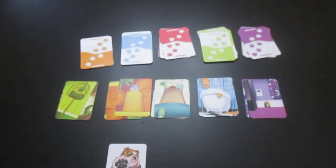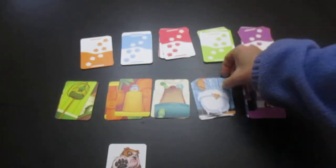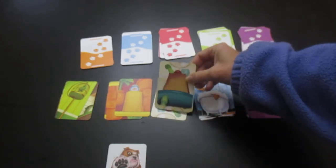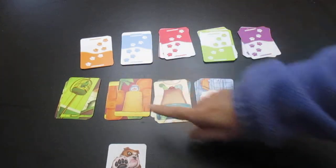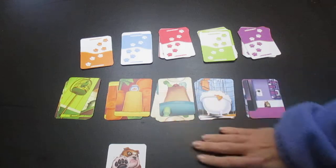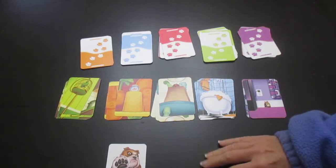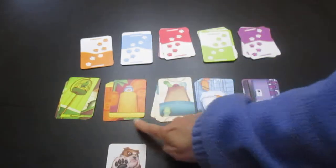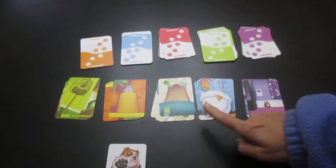The way that you play Pounce is that you have cards that are room cards. If you notice, this has a bathtub in it. This has a stack of fruits and vegetables. This one just has a bird feeder like it's a living room. Your goal is to be the first player to collect four room cards. The four room cards can all be from the same kind of room, or they can be from four different rooms.